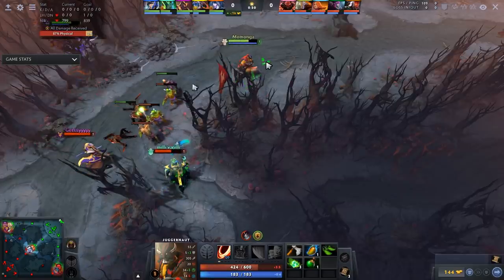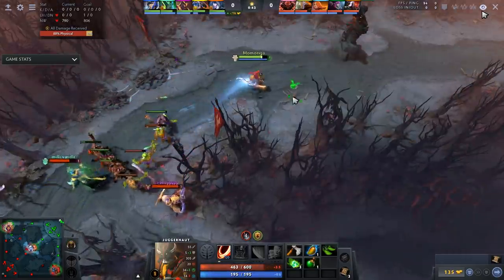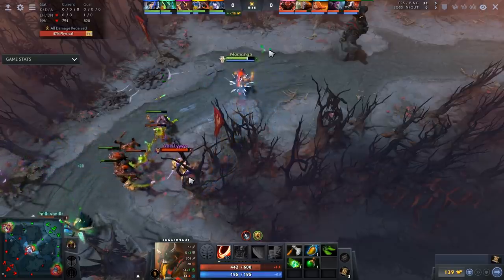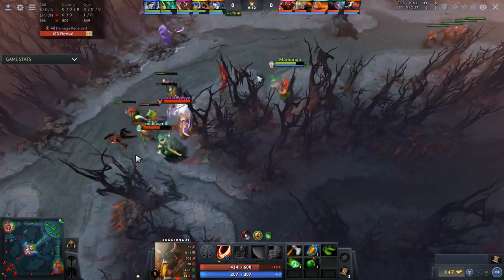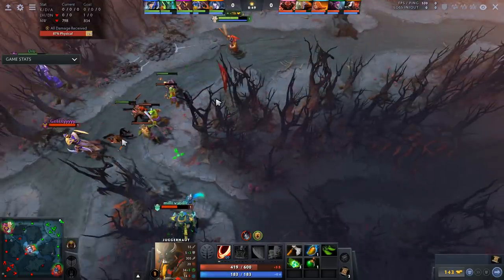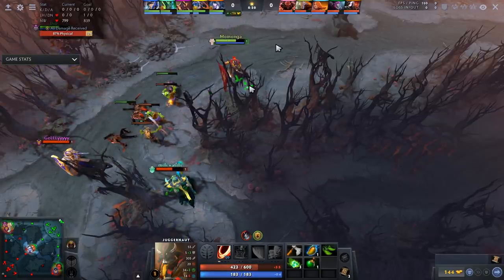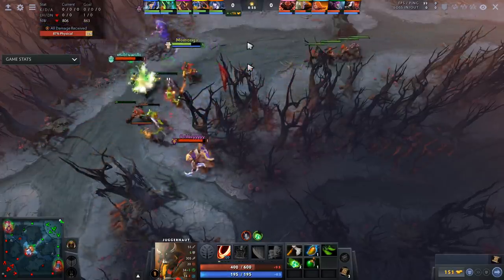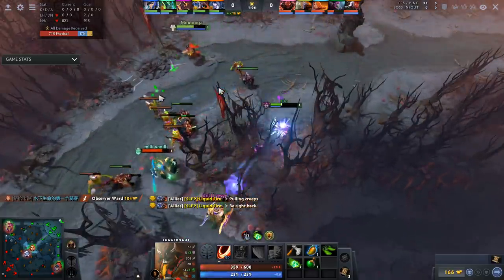Creep aggro is something you have to look for gaps for in the laning stage. Pros will try to find when their opponents are not paying attention to get off creep aggro. Here, when the Silencer backs up momentarily — his attention switches from Jug to the Dazzle — Jug has a small opportunity to pull creep aggro. He didn't take it, committed for the creep, tanked three right-clicks, got zero CS. That's the impact of creep aggro — people underutilize it and don't understand it.